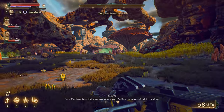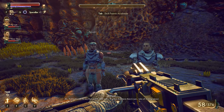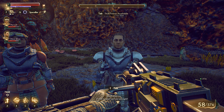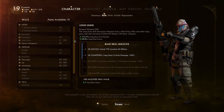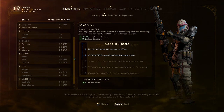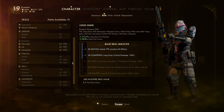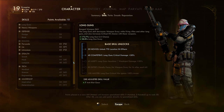Miss McDevitt used to say that plants need sulfur to grow, and here there's just tubs of it lying about. 'If I fall in, you'll pull me out, right? Maybe.' I almost fell in just a moment ago. We do have level ups here. Am I addicted? Because I just took a ton of things right there. Now let's see — there was something I was trying to do earlier on. I think it was hack, right? I think my hack is really good right now.